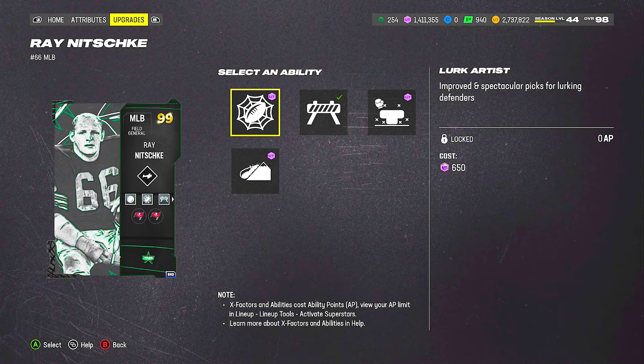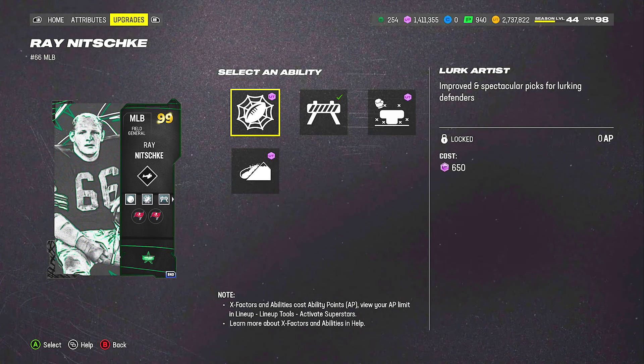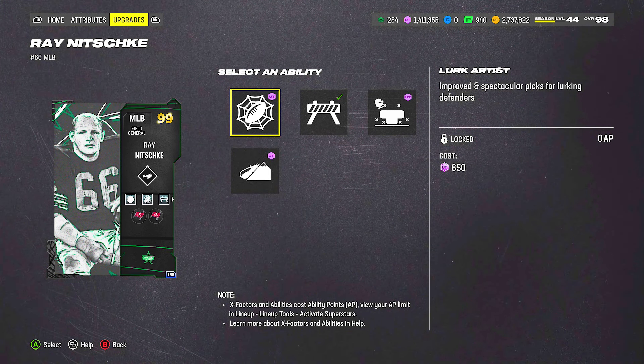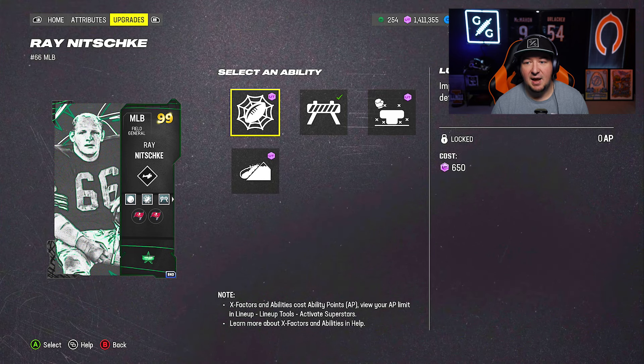But the most important part about setting up your user is what abilities do I choose to make him better? There are definitely abilities that are very meta out there in the community, starting off with the Lurk Artist. The Lurk Artist is an ability that gives you not only Pick Artist but also Lurker stacked on. This is something specific to linebackers that EA did this year. It's two abilities combined, but it turned these linebackers into really effective items on the field because not only could you jump higher, but once you intercept the ball, you now have unlimited stamina until you're contacted. So better chances for interceptions and returns — your user item needs to have the Lurk Artist ability.